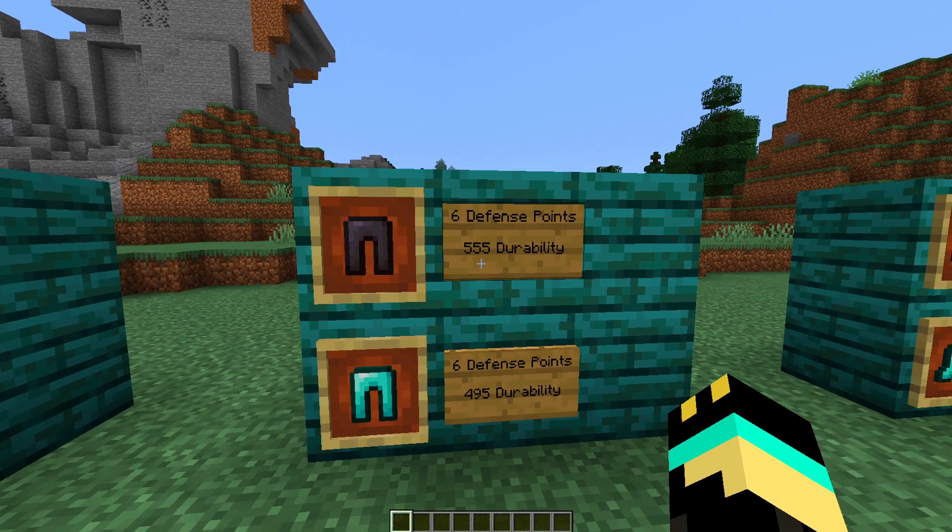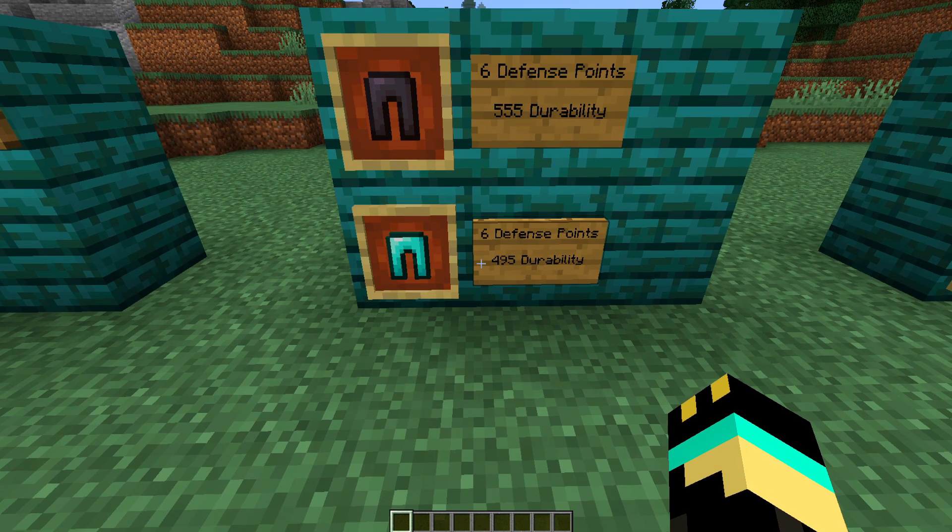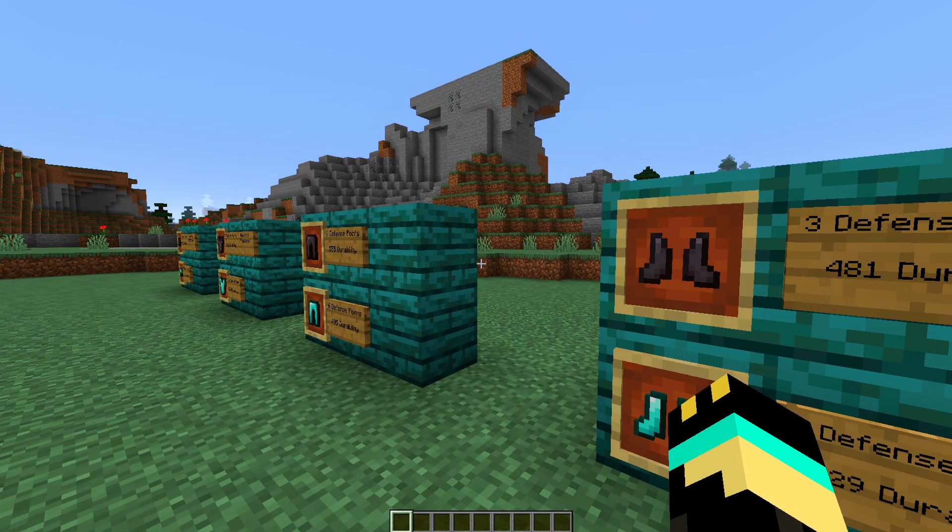The netherite pants have 555 durability, and the diamond pants have 495 durability. The netherite boots have 481 durability, which is up from the 429 durability of the diamond boots. They give you the same amount of defensive points — they really just only have a little bit more durability.